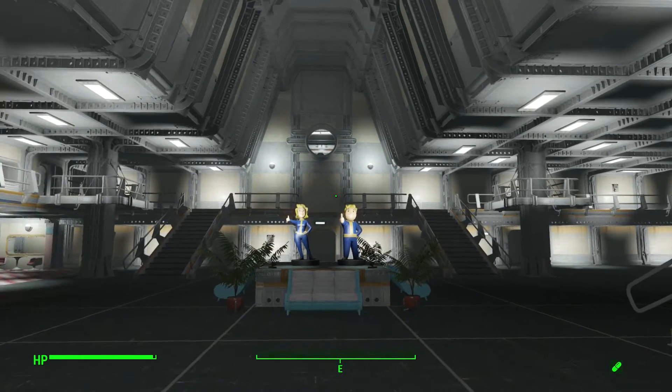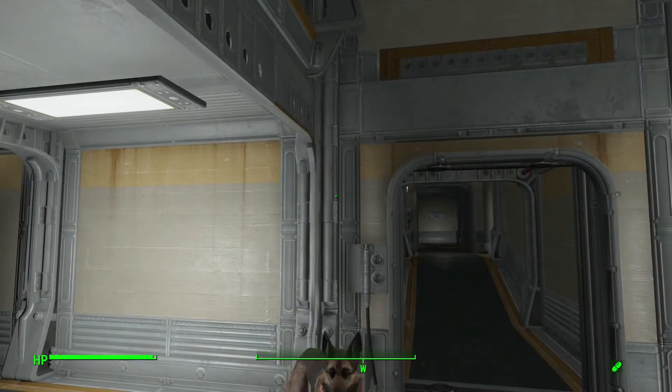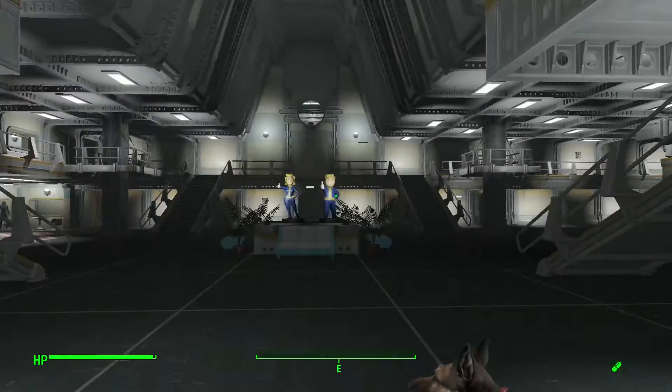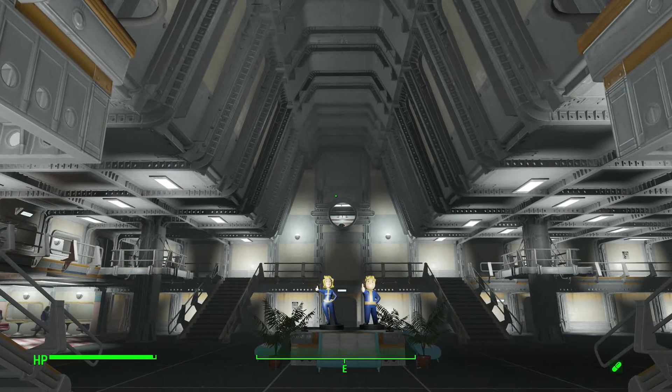I wanted a big overall grand atrium, a grand common area when you first walked into the vault. Behind us here is where the entrance to the vault is — your typical big vault door that you always see in all the games. When you first enter, you come into the atrium and you're greeted by this big open grand view. You can see our vault boy and girl statues in the distance, and way back there is our window to our overseer's office, because as overseer you need to look out and make sure all your minions are doing their job and spy on experiments.